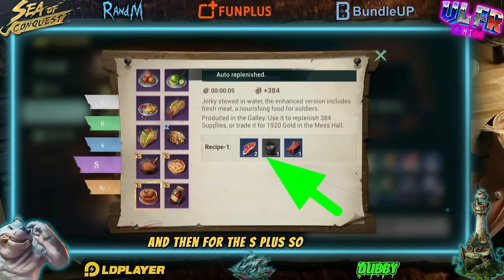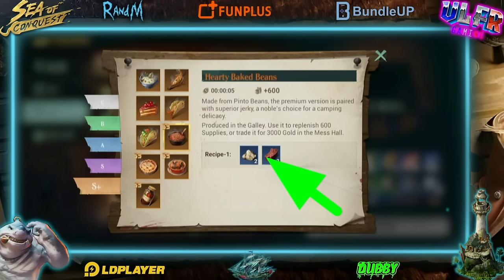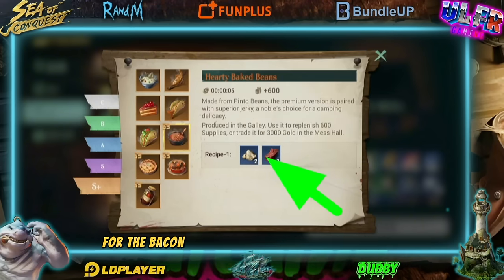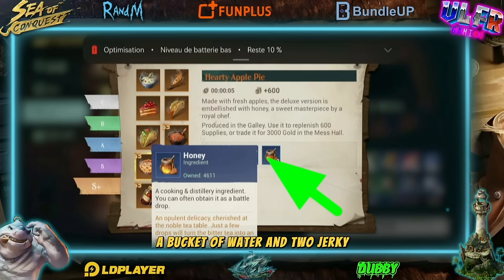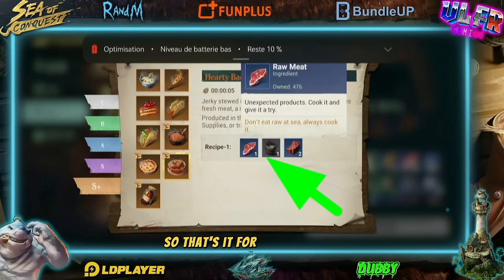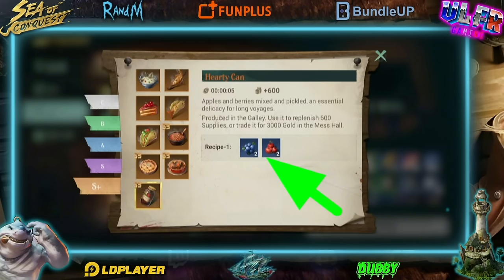For the S Plus — the goal — the bucket beans, you're going to need two beans and two jerky. For the apple pie, two apples and two honey. For the bacon, some raw meat, a bucket of water, and two jerky. And finally for the last one, you're going to need two berries and two apples. So that's it for all the dishes.